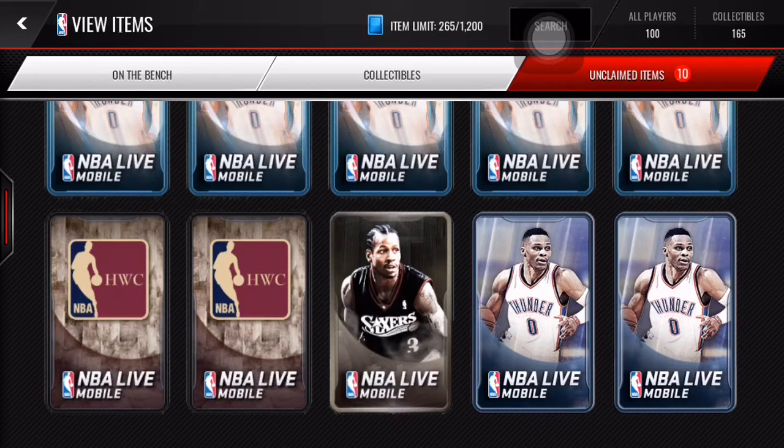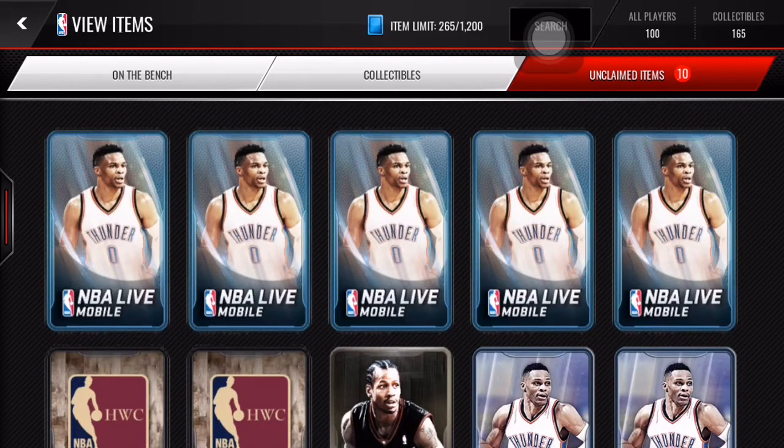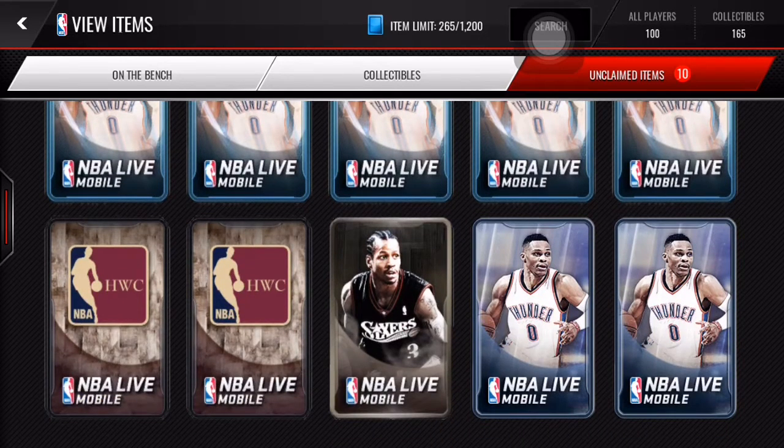Quick sell packs are different on NBA Live Mobile than they are in Madden Mobile. They have five or six items; one is really good — I think two are 2.5k plus — and the rest you could get up to like 5k or something, so those are pretty good. Pro packs have four items but they do have pretty good chances of pulling elites. I pull a lot of elites in pro packs — I just pulled an 85 Drummond yesterday in a pro pack, so that was pretty good.